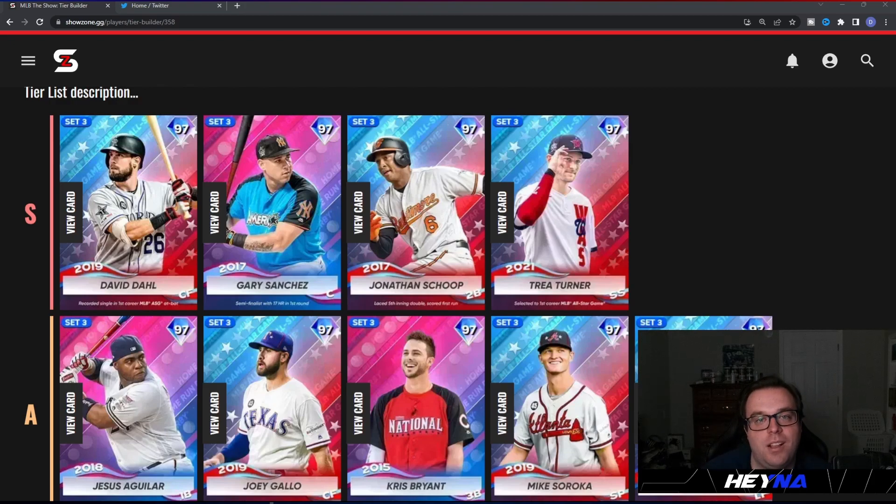In the S tier we have four cards: David Dahl, Gary Sanchez, Jonathan Schoop, and Trea Turner. Starting with David Dahl — I think he could potentially be the best card in this program and a lot of people are going to overlook him. He's 112/102 against righties and 123 contact against lefties with 87 power, 122 clutch, 75 fielding, 84 arm, 75 speed. He's a primary center fielder so I'd probably put him in left. Dahl's swing is elite — don't overlook David Dahl.